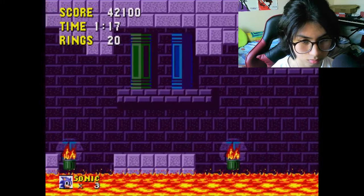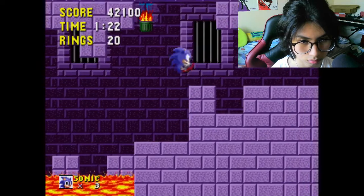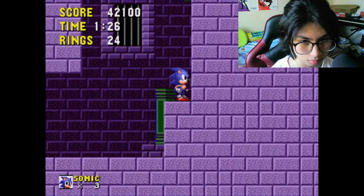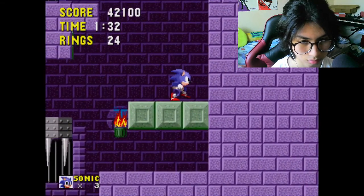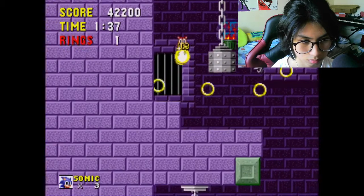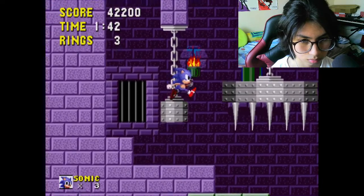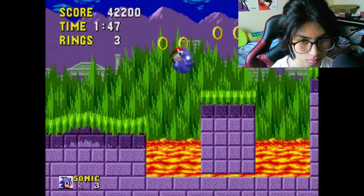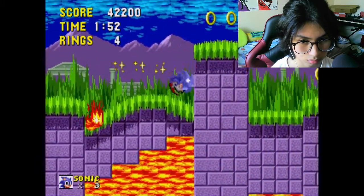There are a lot of spikes you have to avoid, so be careful of that. And there are falling blocks. Why is this place meant to be anyway? I don't understand — is it some ancient ruin? Is it a prison? I suppose you're not meant to ask those questions. Anyway, be careful and don't die — I think that's what I was saying.